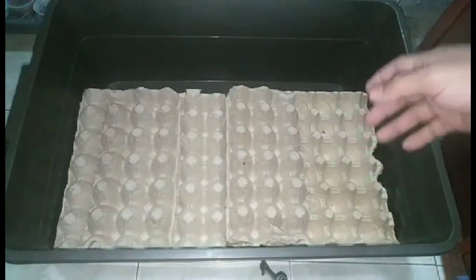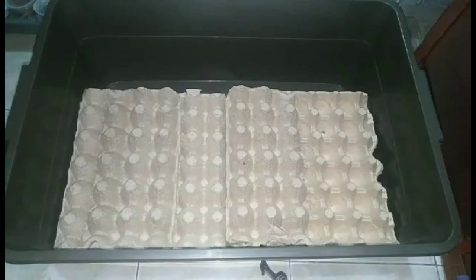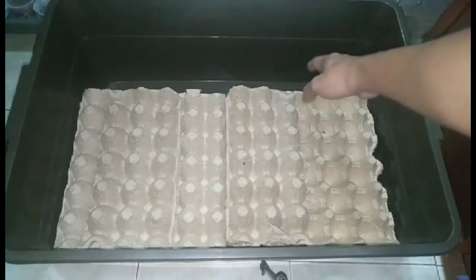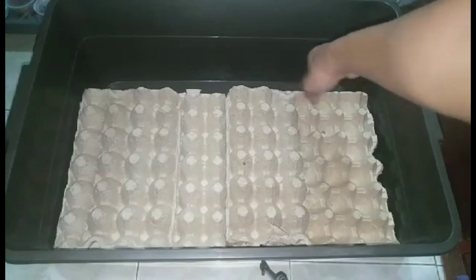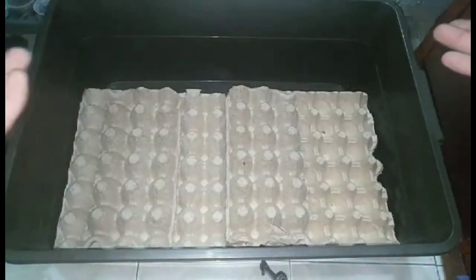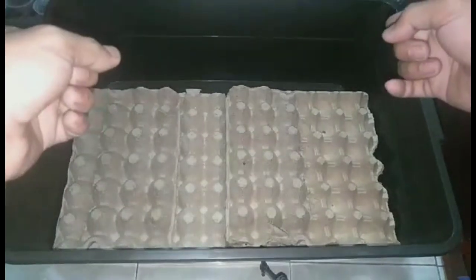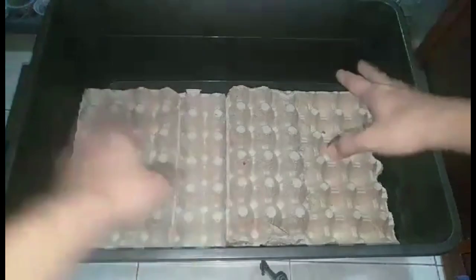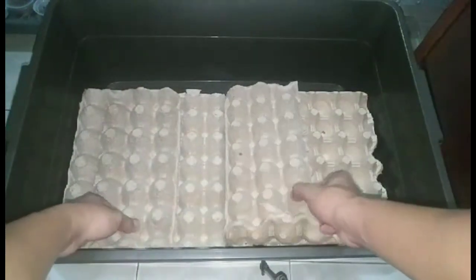Kailangan natin dito mga egg tray. Nabibili yung egg tray sa mga bilian ng itlog — alam nyo na yun. Makikita natin yung mga side dito. Dito natin ilalagay yung water source nila. Dito ilalagay natin yung food source nila. So kailangan natin talagang labelize yung mga ano, yung puesto nila, kasi madumi kung saan-saan ka na magpapakain. Ito yung purpose nitong dalawa.